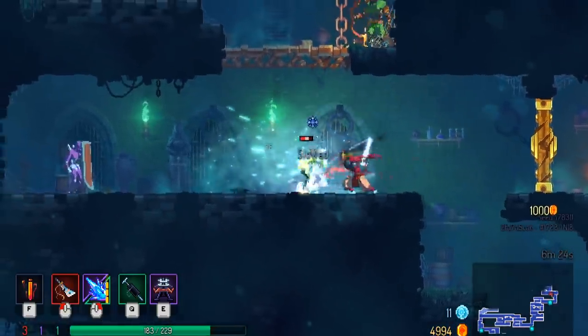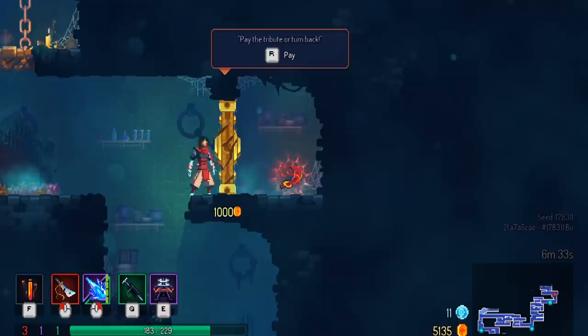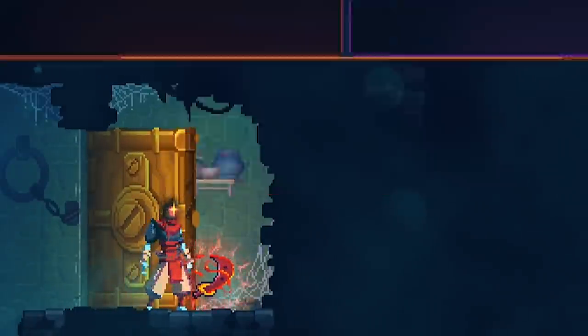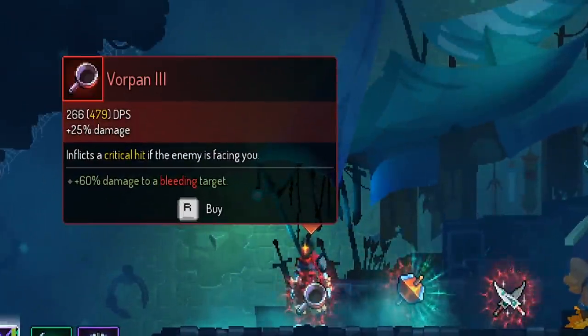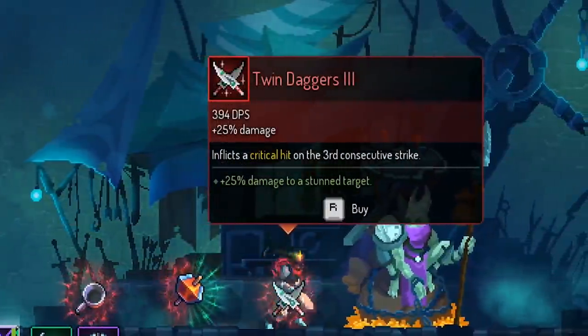That sword over there looks interesting — we'll get to that in just a moment, after we kill him and then this guy. Do you think it's worth it for 1,000 gold? It probably is. 161 DPS, causes bleeding — probably better than mine. It's very slightly better than mine. Finally found the shop. This run I have the choice between three weapons: 266, 479 damage per second, 661, or 394.